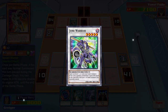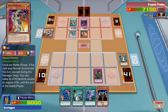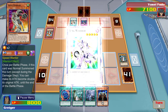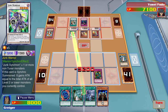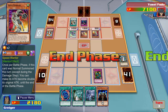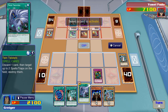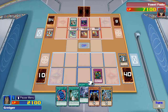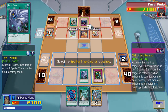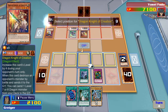Wait — he's not using my monster to synchro summon? I activate Twin Tornado. I send one monster to the graveyard. Now I can destroy two of your trap or spell cards.